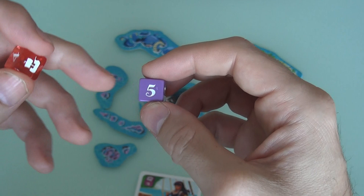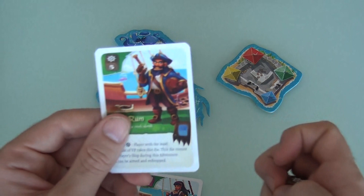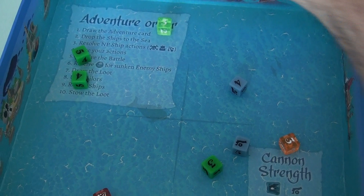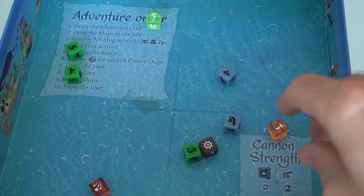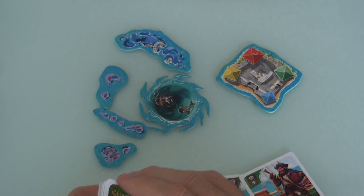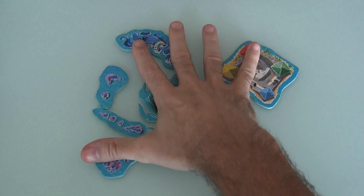One more thing about Uncle Rum: after all the dice have been dropped and spread around, whoever Uncle Rum joins gets to pick him back up and drop him wherever they want, to try to move things around or change the face of dice. Very cool. You get these two new special pirates that appear in certain adventures - Uncle Rum in Wreck Ship, and Joe Blade in The Golden Wreckage.